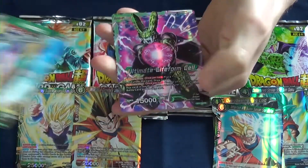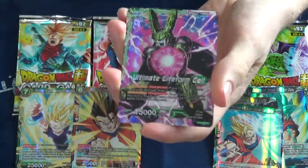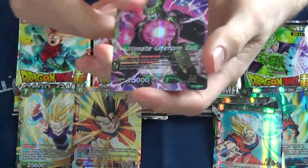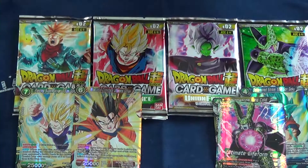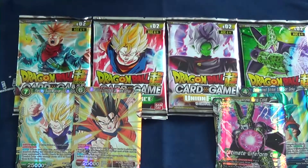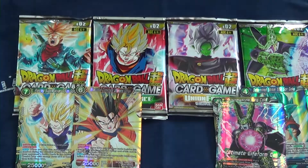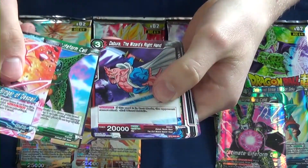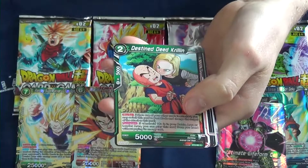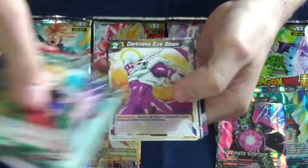I really like all the Android cards. This is Ultimate Lifeform, so — the Android 17, Android 18, those cards. I'm not really sure, but I like the design on all of those. Android 17 is just one of my favorite characters throughout the Dragon Ball series. Zabura is a really cool character as well, or a cool design at least.